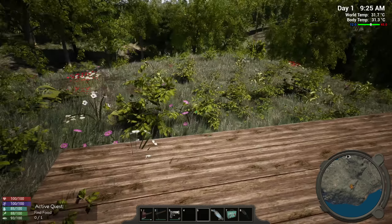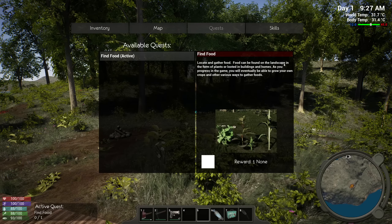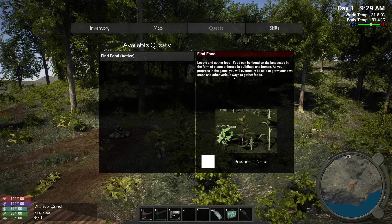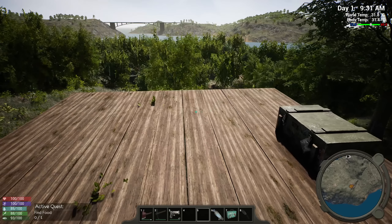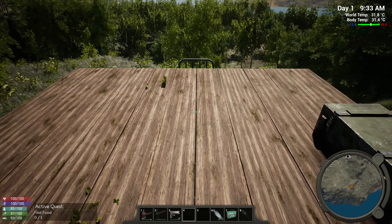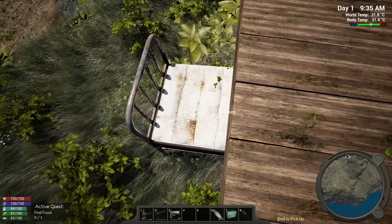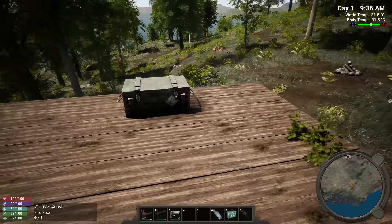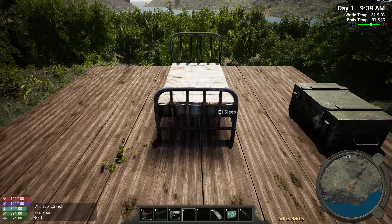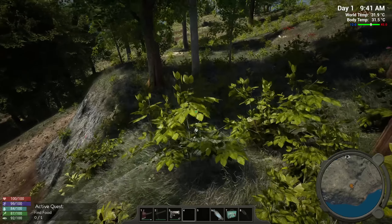It's telling us to find food. Food can be found on the landscape in the form of plants, or looted in buildings and homes. As you progress you'll eventually be able to grow your own crops and find other ways to gather food. Let me put this bed down — I'll put it right here. Delete to pick up — okay, it's weird, it doesn't have a move option like the other one. Let's put the bed there and head down towards that town to see if we can find some food.